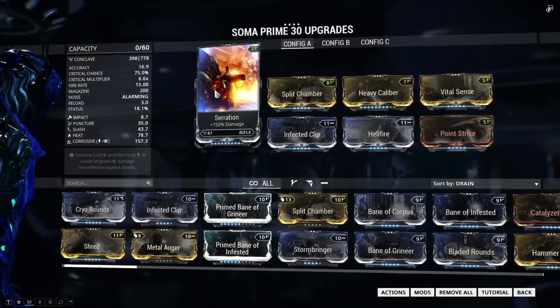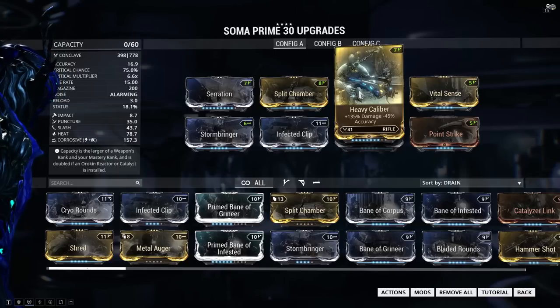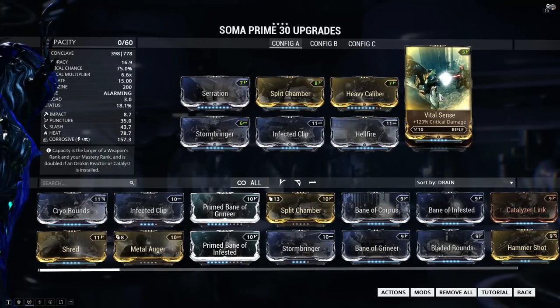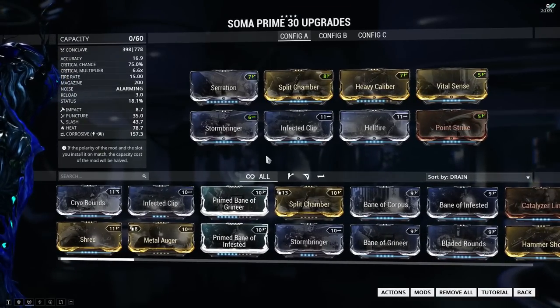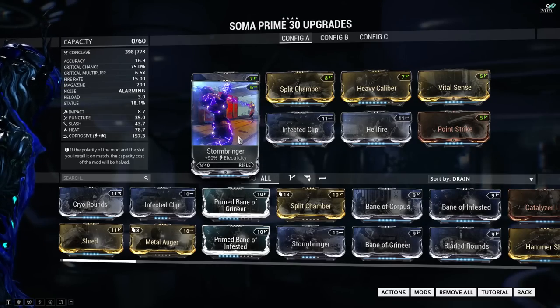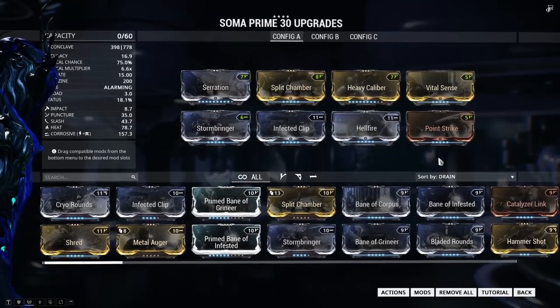Let's take a look at the first build: the crit build. We start off by adding Serration for more damage, Split Chamber for multishot, Heavy Caliber for even more damage, Vital Sense and Point Strike for critical strike chance and critical multiplier, and we finish it off with 3 elemental mods — for me most of the time that's Stormbringer and Infected Clip for corrosive damage and Hellfire for heat damage.